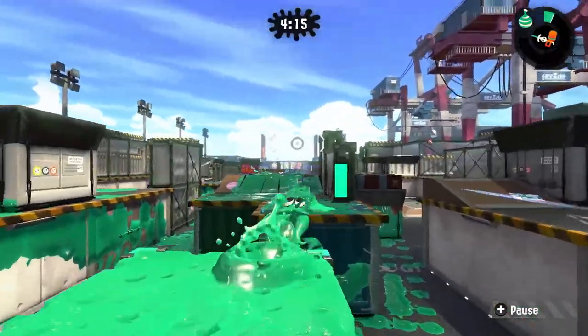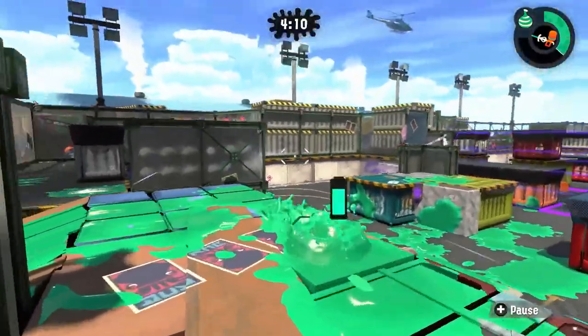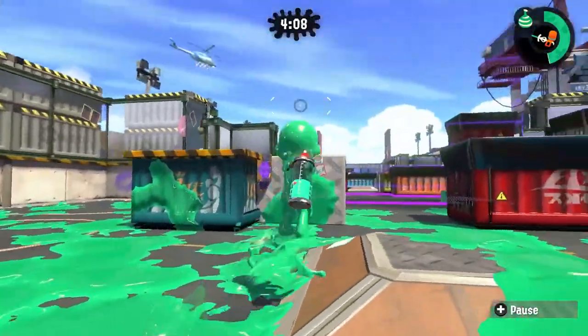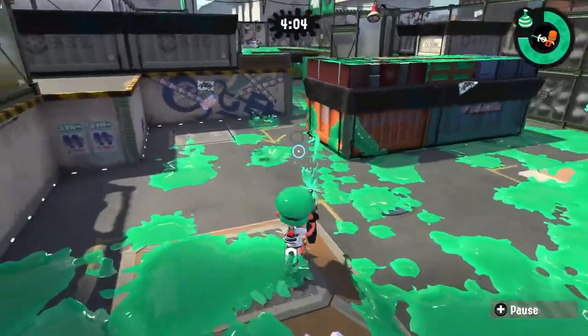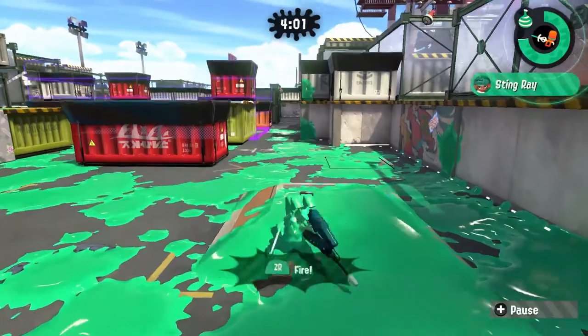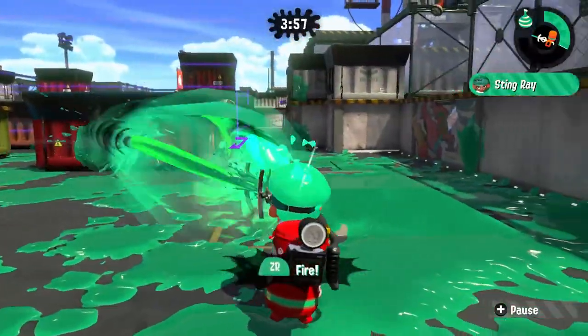In order to defeat these kinds of plays you would need to have a way to make those players move out of their safe position. One way to do this would be with a bomb, but a lot of times these strategies are being used from such safe positions that you can't even get close enough to throw a bomb at them. This means we're gonna have to resort to using a special of our own.